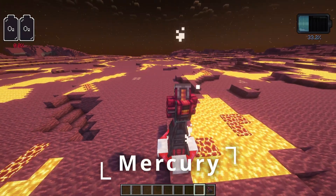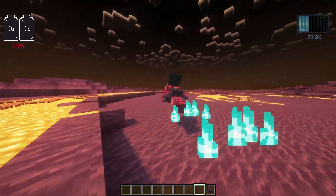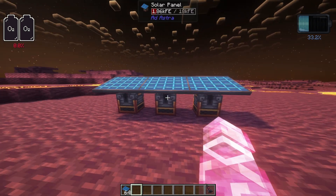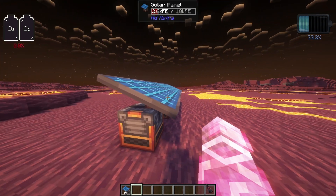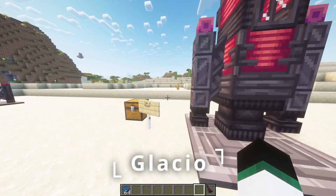You can also visit Mercury using your tier 3 rocket. This planet is currently pretty empty, with limited mobs and no structures. However, solar panels produce the most energy here, as they are closest to the sun, allowing you to build an energy-efficient base. Once we have found enough Calorite, we can build a tier 4 rocket and leave the solar system.